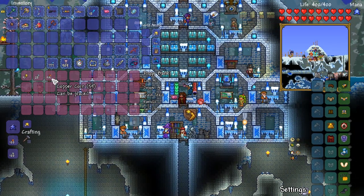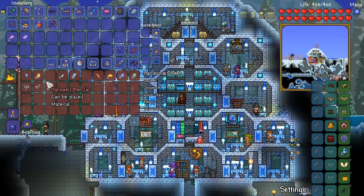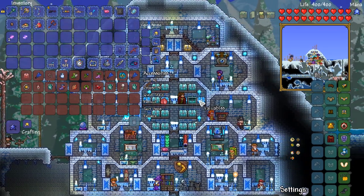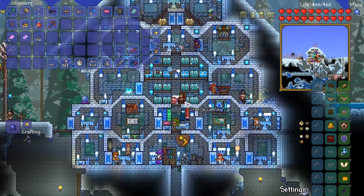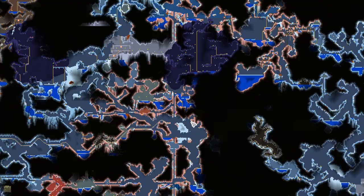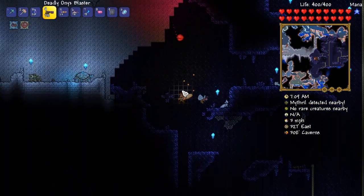So what I need to do now is simply go and grab some resources. What have we got in terms of resources? I do believe that we are going to be needing three of each of the souls - three souls of light, three souls of night. We need a bunch of bones as well. So we've got the underground crimson right below us. That's absolutely fantastic. It should be really easy to get ourselves some souls of night.